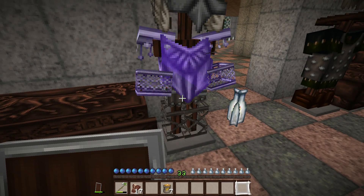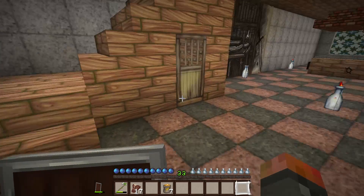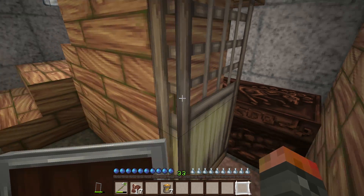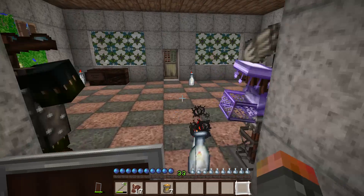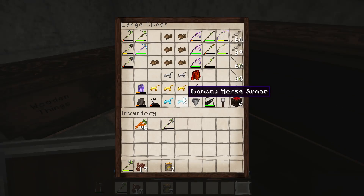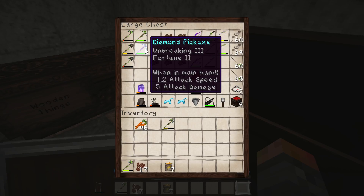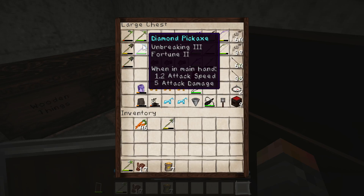I've done a little bit of extra mining like I mentioned, and so far I've only got a stockpile of 17 diamonds. That's after having built an enchanting table and a diamond pickaxe, which I was fortunate enough to get these enchants on — just whole cloth. I left it up to RNGesus and it paid off.